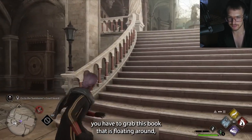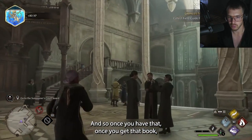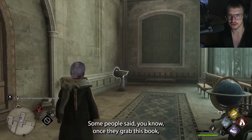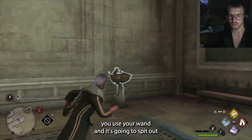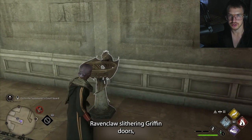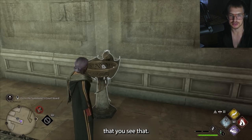You have to grab this book that's just floating around — it's just an early mission of the game. Don't worry if you've already completed it; it'll respawn back. Once you get that book, I'm shooting at the red flames, so I do have the ability to use my wand inside the castle. Some people say once they grab the book they can't use their wand, so once you grab it, just make sure you use your wand and it's going to spit out red. Even if you're Slytherin, Hufflepuff, Ravenclaw, or Gryffindor, it's all going to be red when you first fire. That's the second thing you need to make sure you see.